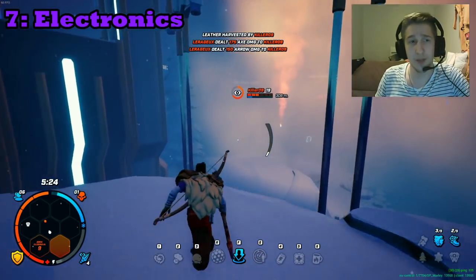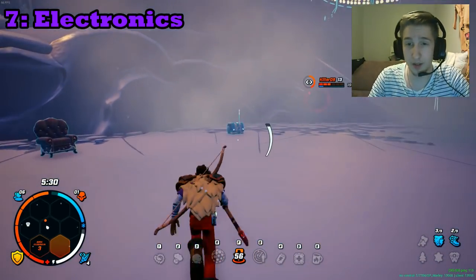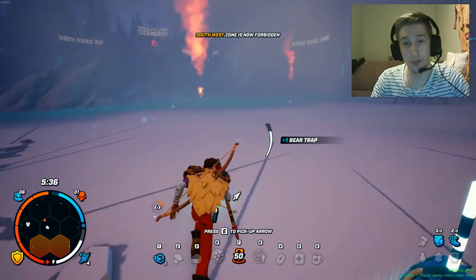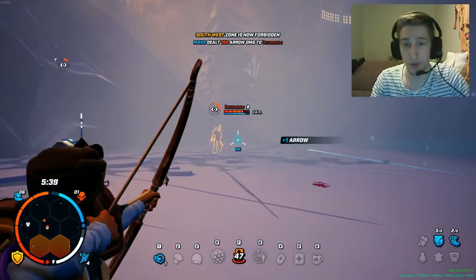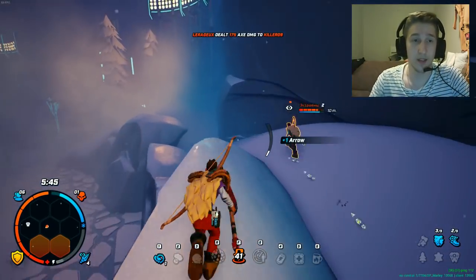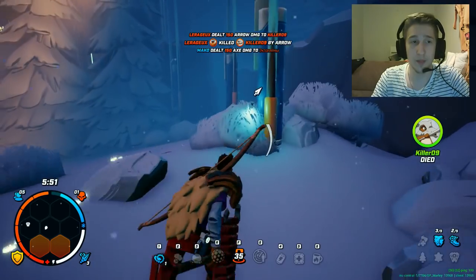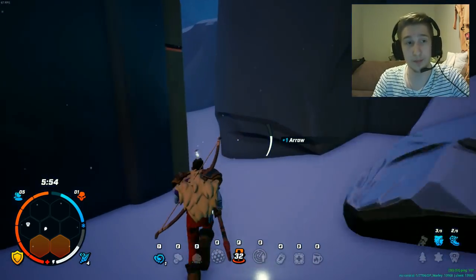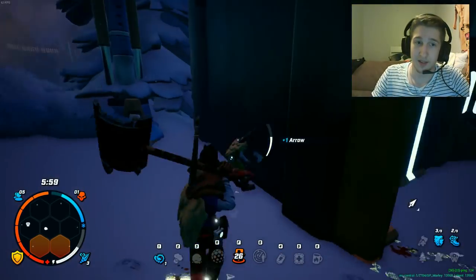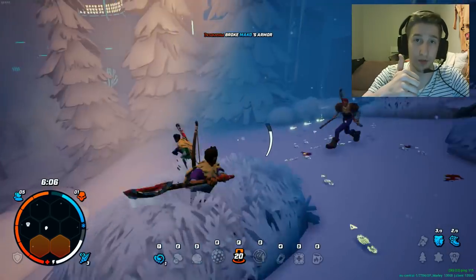Seventh: go for the electronics and for first bloods. From first blood you always get an electronic in this game, and with electronics you can build really good abilities like teleport, shields, and invisibility. There might be a fight at the electronics but don't be scared — you really need electronics to win. Not every single one if it's at the other end of the map, but if it's close, always go for the electronic.